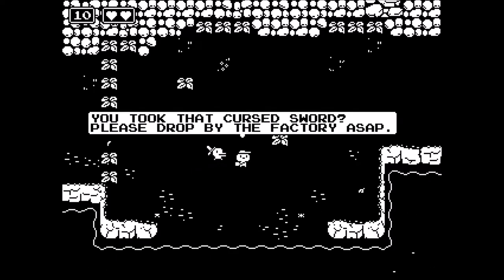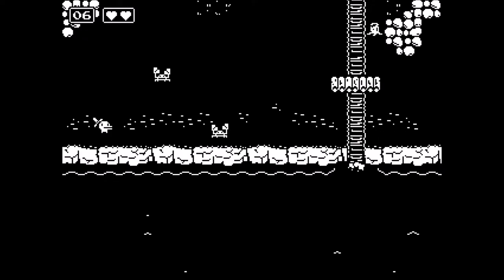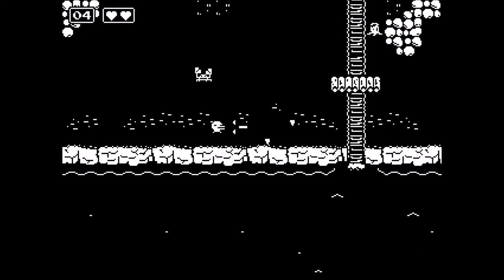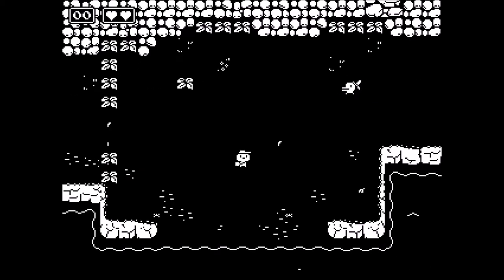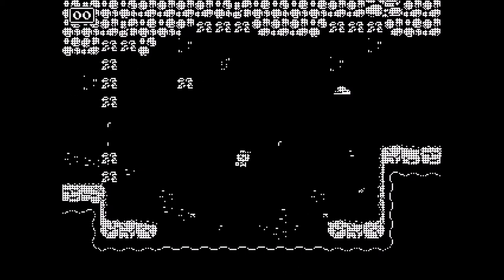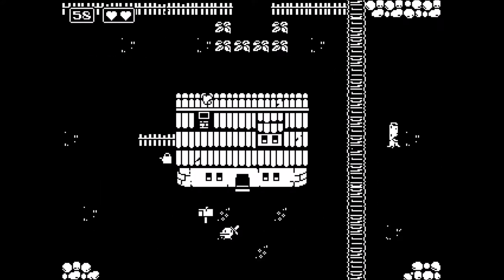'You took the cursed sword — please drop by the factory at your earliest.' Ten seconds left. There's only two crabs there. Three, two, one — and what happens when everything runs out? You die. Great. This isn't going to be challenging at all.